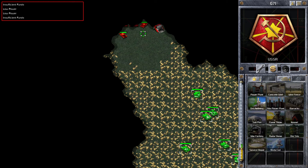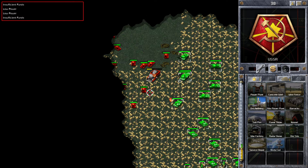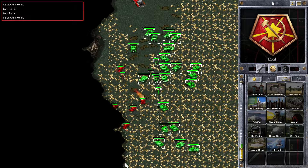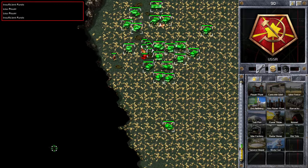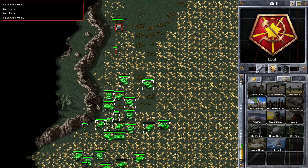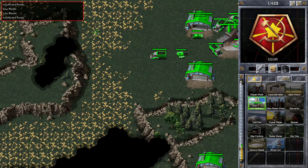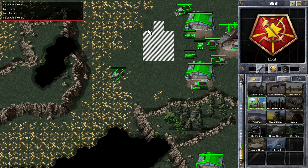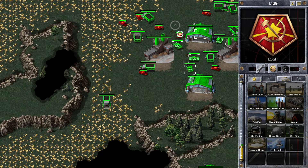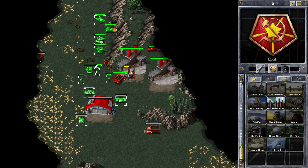We can see Red there with his elite tanks and he's got a truck there. He's just run straight past me — it looks like he's trying to go for my base. So I'm going to chase him for now, and what I'm going to do is split my tanks: send some to his base and defend with some as well. I'm also going to be building a large power plant.